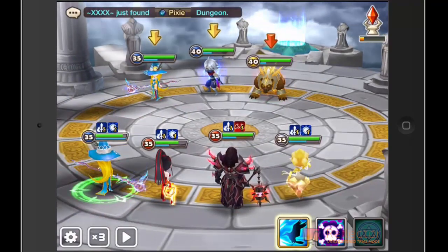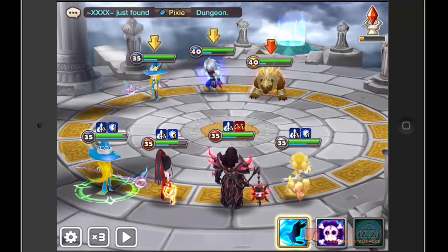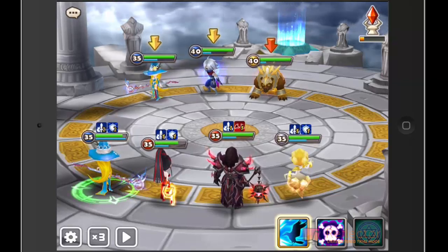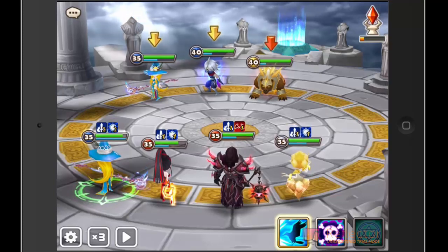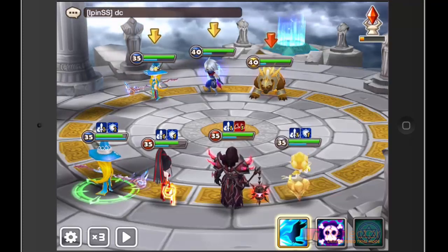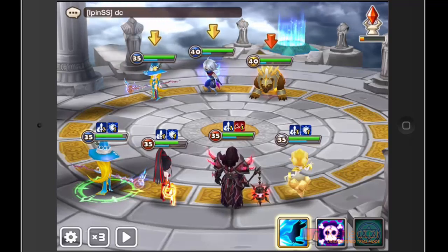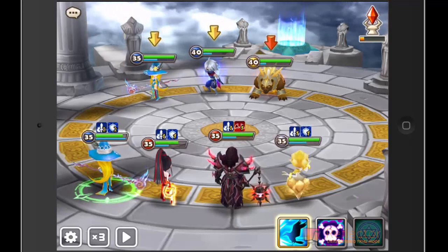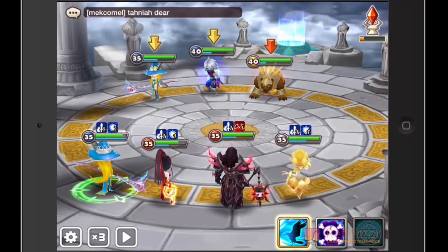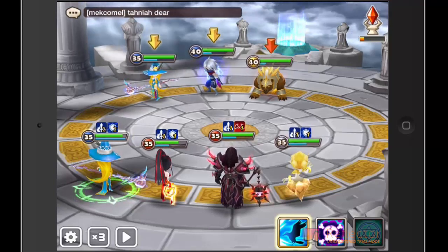Now my second turn is coming up and I'm going to target the damage dealer. The damage dealer on his team is going to be the level 40 water ninja. So I'm going to try and take that one out. Basically what's going to happen is I'm going to use all my abilities on that one water ninja and try to take him out as fast as possible. Hopefully it'll work.